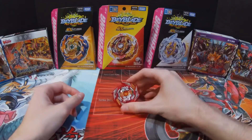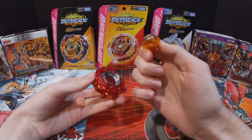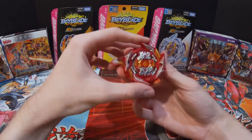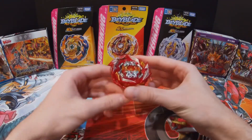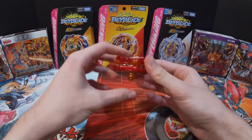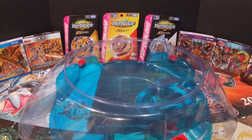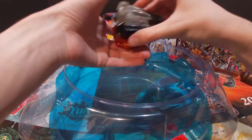Pretty cool! I still feel like the teeth are just going to get worn out a lot faster with this driver. But yeah, this is Death Solomon — it does have a little bit of weight to it when I hold it. Not a whole lot, but the layer definitely adds some weight with everything put together. I'm going to grab the stadium and do a test battle, so I'll be right back. Alright, I'm back with the stadium — I'm going to do a test launch first with Solomon.